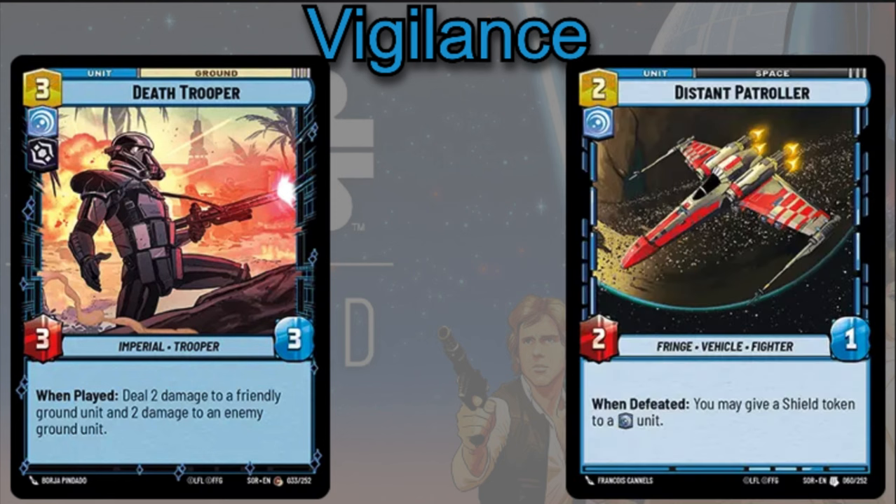You can play the Distant Patroller — two cost, 2/1. When defeated, you actually get to give a Shield token to a Vigilance unit. It's going to allow you to get effects from killing your own units with Palpatine.